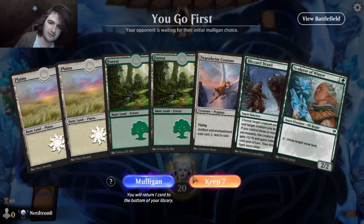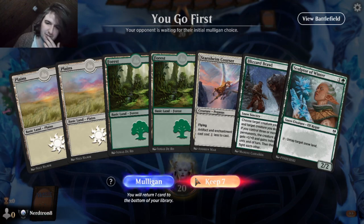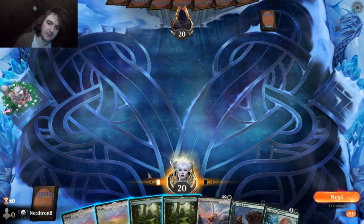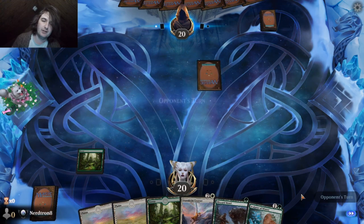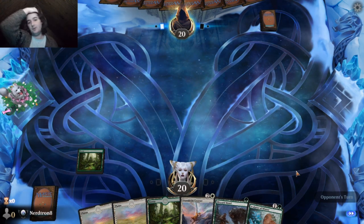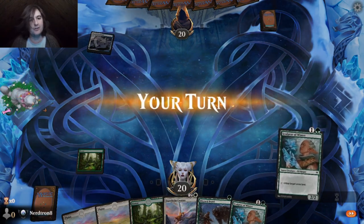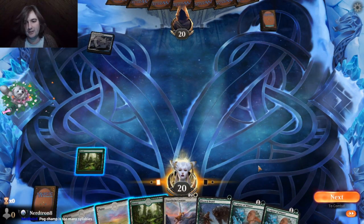Hey! Got rid of the Cinderheart Giant. Nice. Hey! Thanks for following, Will Helm. It was super nice of you. Oh, Pine Meadow? Damn.